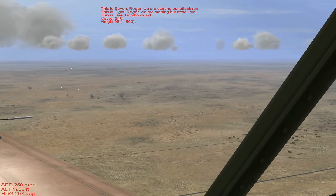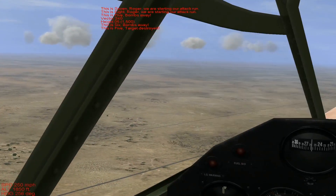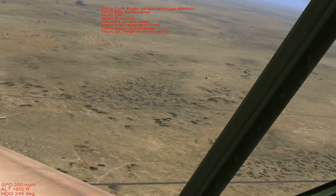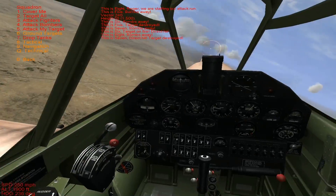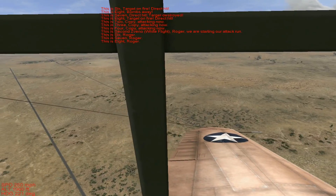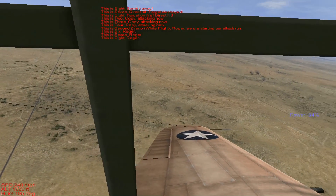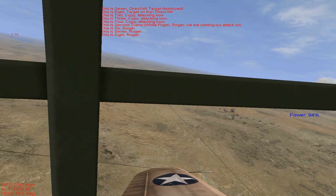Yellow flight and Blue section all begin their attack runs, calling in as they go. Multiple elements report targets destroyed and direct hits. Eagle 5, Yellow flight members 2 through 8 all copy and confirm attacking. Blue section likewise reports starting attack runs and engaging targets.